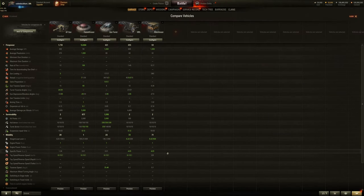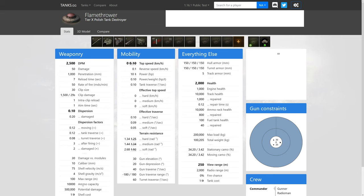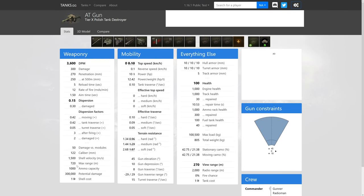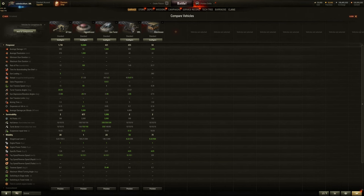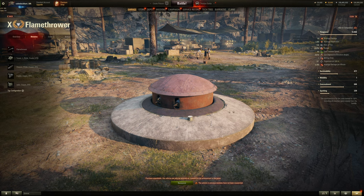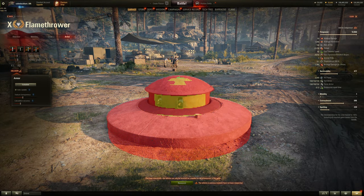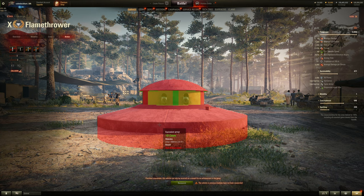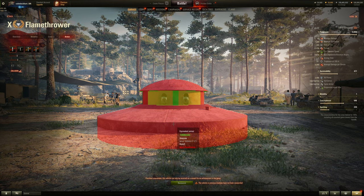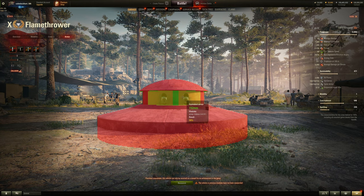The Flammenwaffer has 10,000 rounds — it will never run out. The AT gun has 1,000. You'd have to destroy it, and this thing is much harder to kill: it has 2,000 hit points and 150mm of armor all around. The base is sloped to about 1,000mm effective — you can't pen that. The flamethrower nozzle parts are only 150mm in the middle, so shoot there.